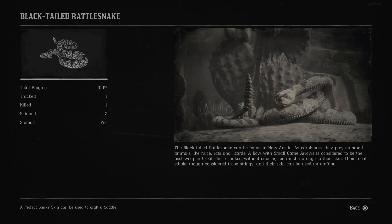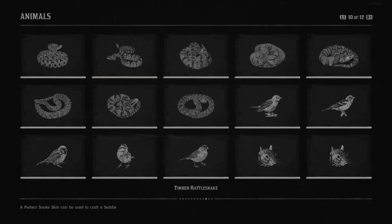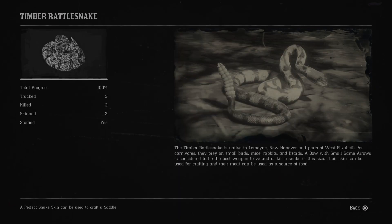Next is the black-tailed rattlesnake. The black-tailed rattlesnake can be found in New Austin. As carnivores, they prey on small animals like mice, rats and lizards. Next is the timber rattlesnake. The timber rattlesnake is native to Lemoyne, New Hanover and parts of West Elizabeth. As carnivores, they prey on small birds, mice, rabbits and lizards.